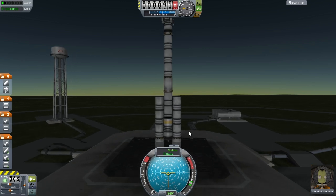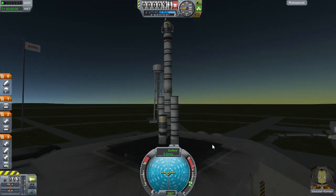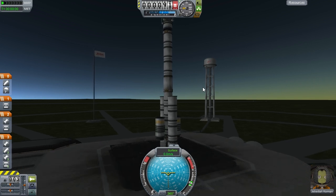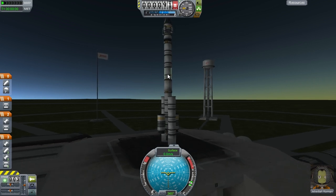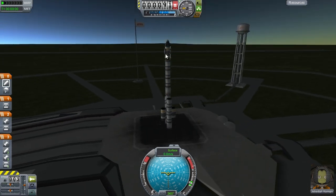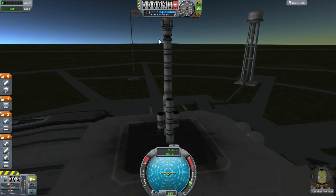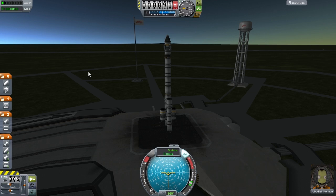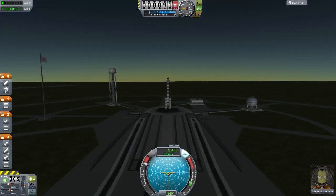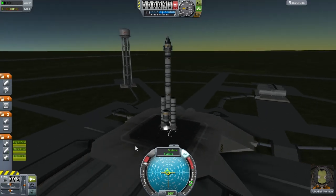It has three stages: the first stage is three stacks of fuel tanks with engines and two boosters; the second stage is a three-tank stack with one engine; and the final stage is a solid rocket booster with a thrust limiter of about 15 kilonewtons, so it fires a lot less forcefully than the stock ones. I'm very anxious to see how this rocket performs in the Real Solar System.